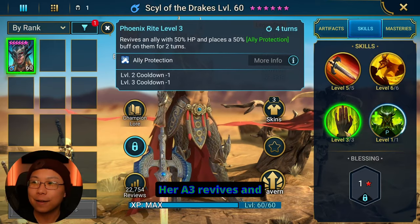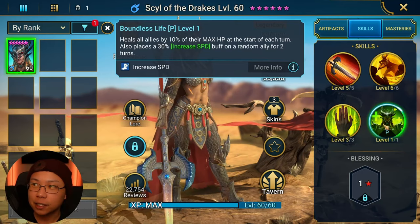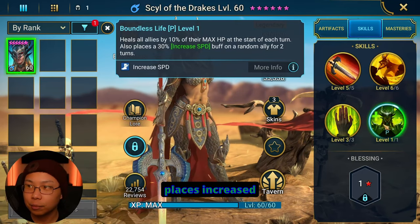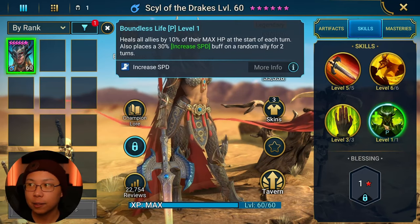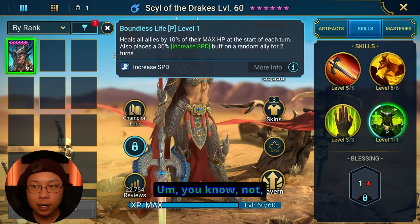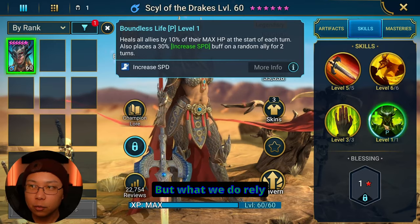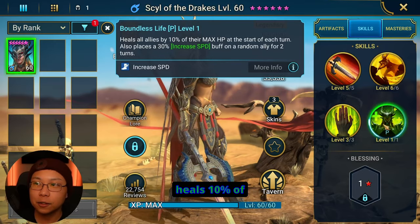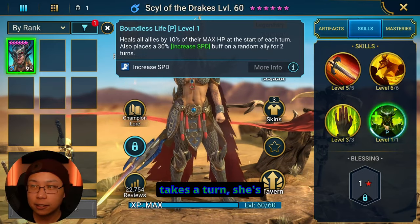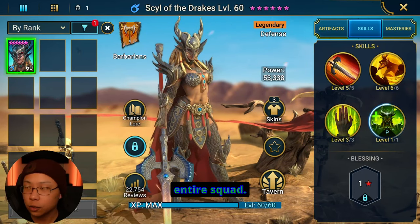Her A3 revives and then puts ally protect, heals allies by 10% of their max HP at the start of each turn, and then places increased speed on a random ally for two turns. The increased speed is kind of whatever — you don't really rely on it too much. But what we do rely on here is the heals: 10% of their max HP every time she takes a turn. She's going to be providing a lot of healing to your entire squad.